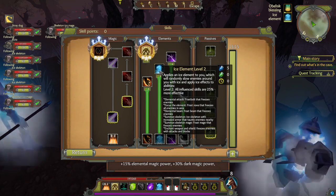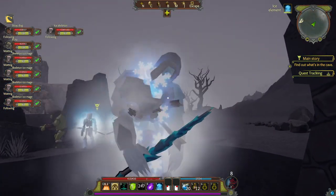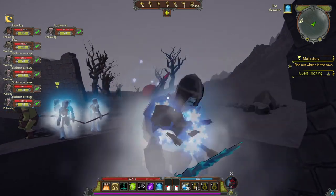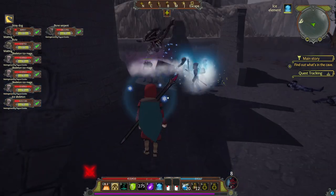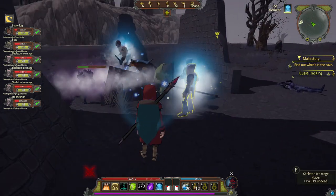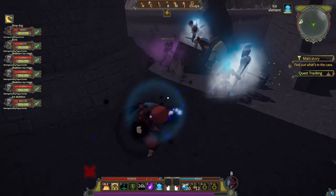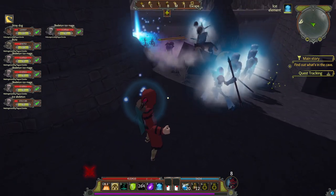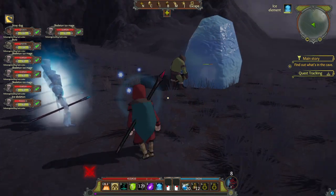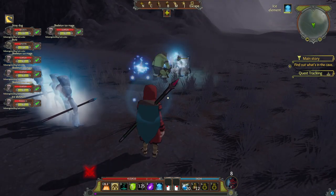Extremely tanky armoured skeletons that can taunt the enemy are produced when you summon a skeleton warrior with the ice element. These skeletons have huge health pools but don't appear to deal much damage compared to their peers. They look very cool and strike with icy blades. The mages produced by the ice element are pretty standard skeleton mages that throw ice bolts, but they're also capable of freezing the enemy in place, which is very useful.